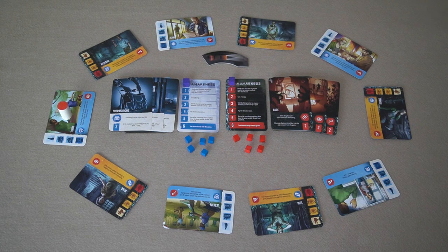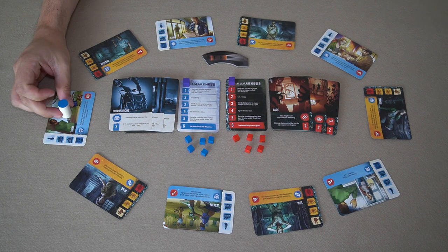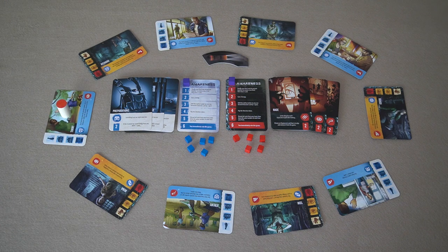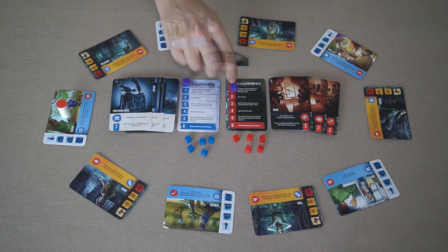Each player turn is broken down into four phases and the active player marker will track whose turn it is, with the blue side being the human player and the red side being the creature player. The first phase is the awareness phase and this is where you can use your once per game ability dependent on what level of awareness you've raised your counter to.